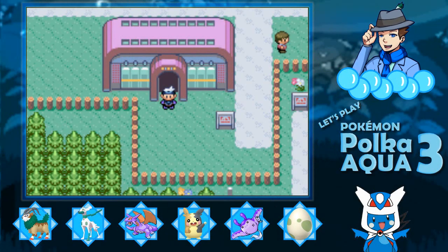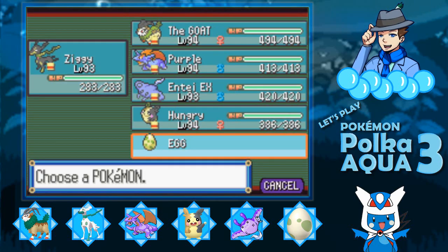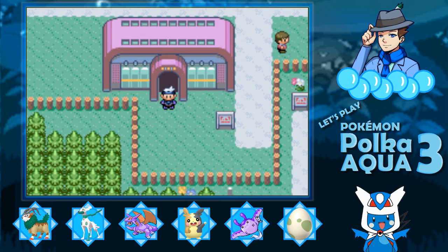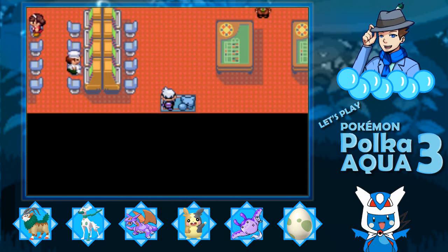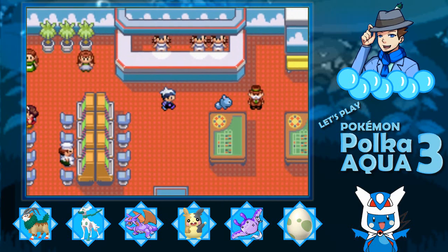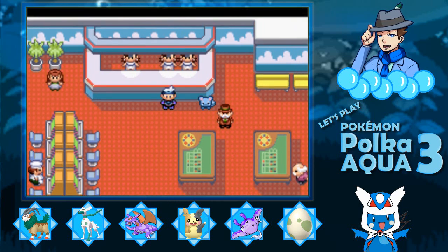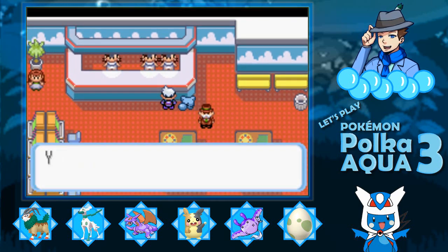Good day, Human Latiosites. This is Latiosizuru, and welcome back to Let's Play Pokemon Polka Aqua 3. Here we are in Tree Hill. Last time we found some legendary Pokemon and also picked up this egg. This time we are going to look for some more legendary Pokemon, but first let's actually check out Game Corner. Since last time I did do a little bit of roulette and slot machines, so we can go get some prizes.